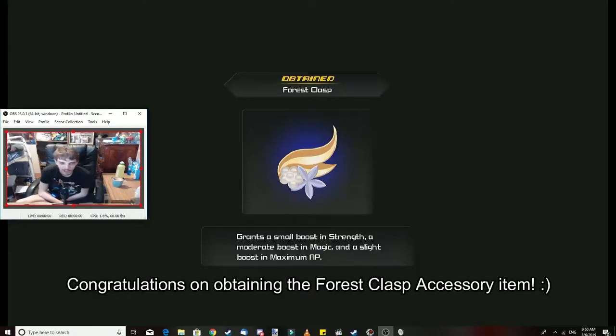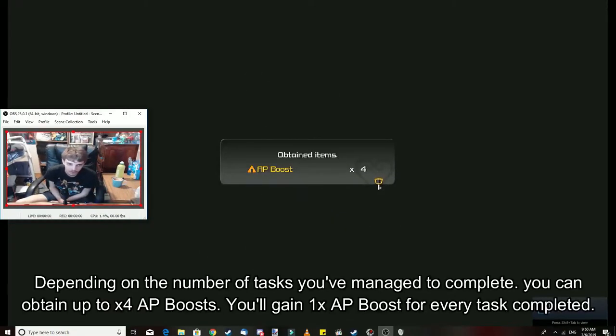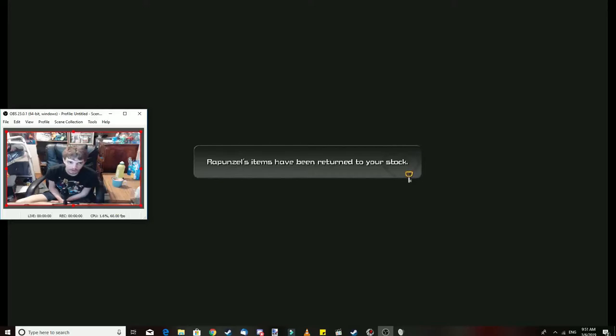So that is the Forest Clasp item. The Forest Clasp item grants a small boost in strength, a boost in magic, a life boost, and maximum AP. Now that is going to be useful — and that's pretty much the only accessory you can miss in this game if you did not take your time. We also obtained 4 AP boosts, so that's going to be pretty nice.